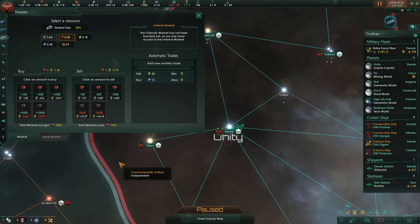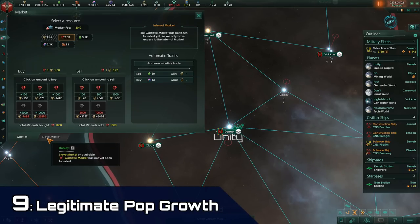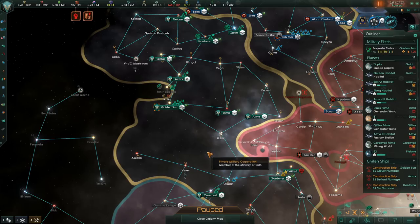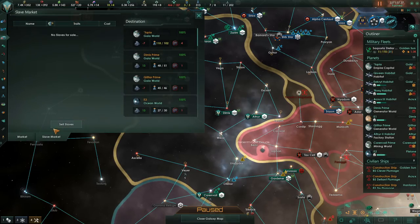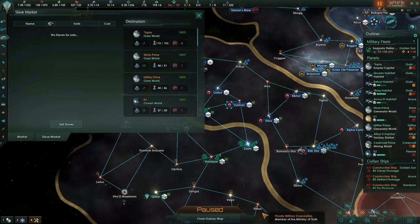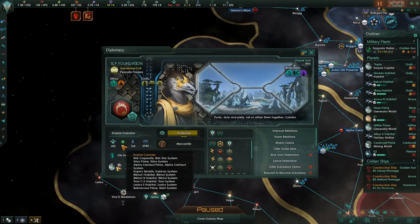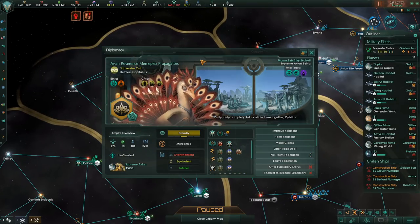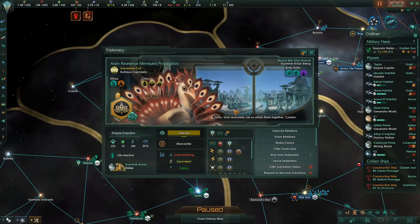While we're still on the market screen, I briefly want to mention that tip number 9 is that the slave market is the best market. Whenever you have access to that, make sure to check on it every once in a while to get extra pops. Pops are power, and the more pops you have — even if they are slaves — the better off you're going to be. I recently had a game where I was just constantly buying slaves from the slave market, and the other players had about the same amount of planets as me but about half of the population. Buying pops from the market is really, really good.